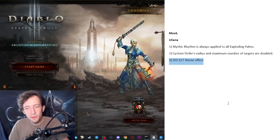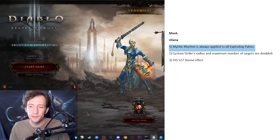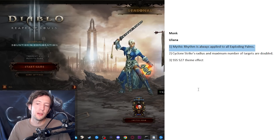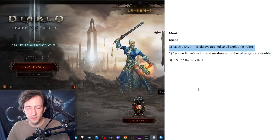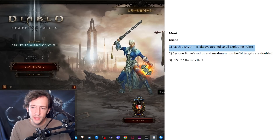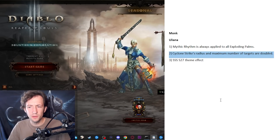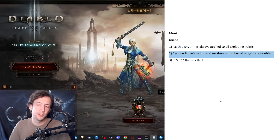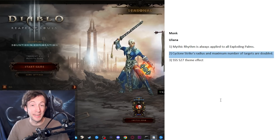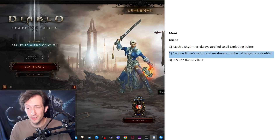Let's continue with the Monk, starting with Uliana. First, the Season 27 theme effect is really awesome and should stay — especially because it solves the single target issues the build has. Then I'd apply Mythic Rhythm to all palms, whether auto-progged or manually cast, to just give it for free and solve that long-discussed issue. Also give Cyclone Strike a bigger radius so you can hit more targets — right now it pulls exactly 16 enemies maximum, so increase that to 32. With the implosion radius doubled, you can have really big pulls and blow them up with the big palms, which is the best part of Uliana Monk.